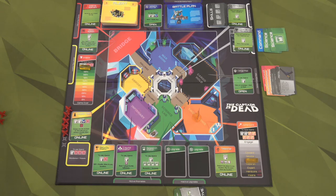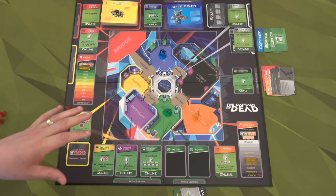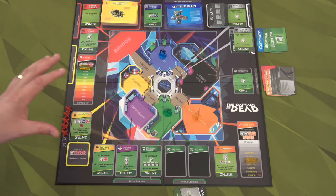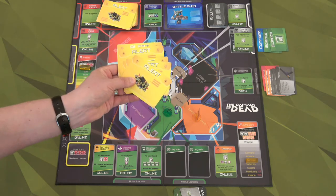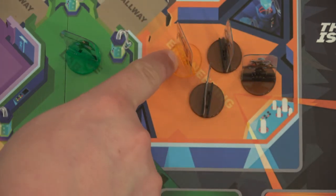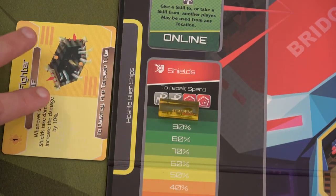Each player starts in their designated spots: the teleporter chief starts in engineering, the first officer in the war room, and the science officer in the science lab. Since the captain is dead, we've already had five alerts affect the ship, so we draw five alert cards right now before we start playing. Our first alert adds three hostile aliens to engineering — that's going to block a lot of what the teleporter chief can do. Then we get an alien fighter ship, which increases all shield damage by 10%.